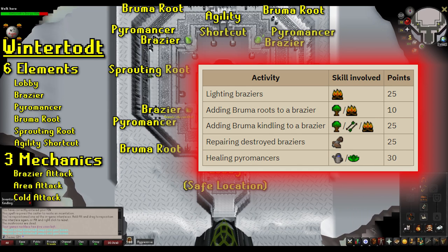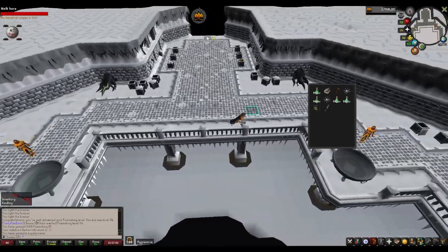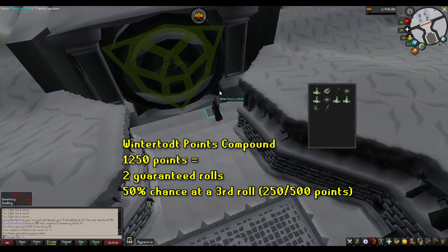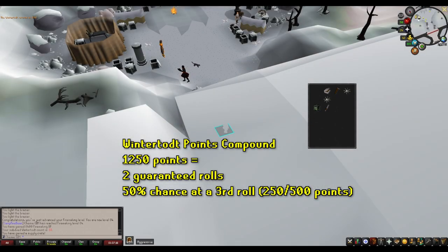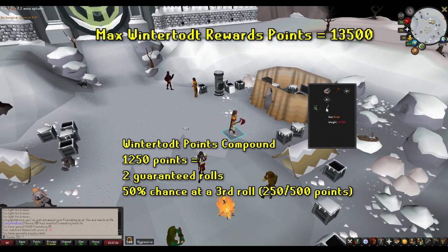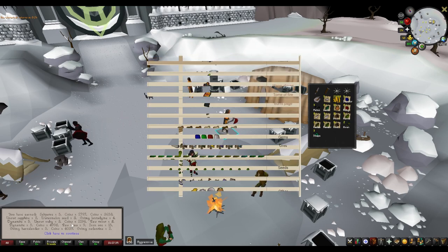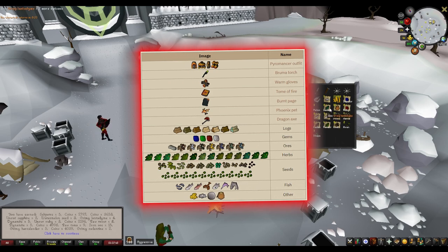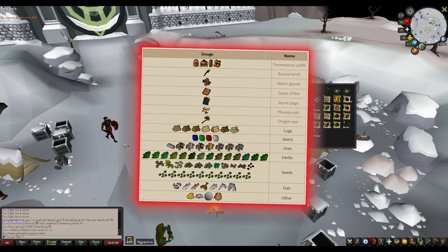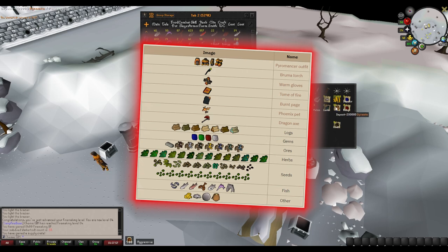Here's the list of points you get for each action you perform during the minigame. Once the Wintertodt's energy reaches zero, the game will end and you will receive a supply crate, assuming you receive enough points. You need 500 points to get a crate, and every 500 points after that earns you an extra roll in your reward — this compounds, meaning if you get 1,250 points you get two guaranteed rolls and a 50% chance at a third. The cap of rewards for any crate is 13,500 points. Wintertodt is basically THE minigame for rewards, especially for Ironmen. You can get herbs, seeds, logs, gems, fish, or almost every raw material you can think of. Additionally, you may get super lucky and hit the unique table. As I was making this guide, I got a dragon axe from a crate, which is a 1 in 10,000 drop chance. There's also a chance for the Phoenix pet for any collectors out there.